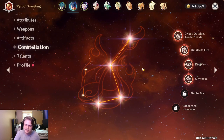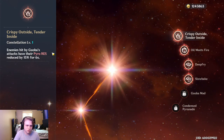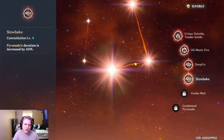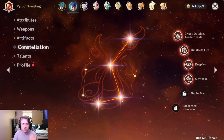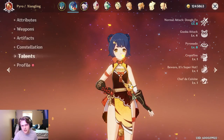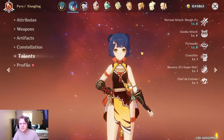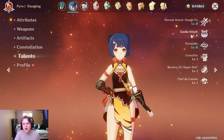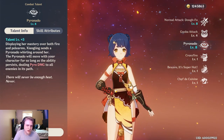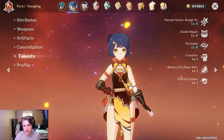As for constellations, I'm at C4. They're pretty solid — none are too broken for her. C1 decreases the pyro resistance via Guoba, and the best one here is probably C4 which increases the Pyronado duration, though that's more for support Zhongling — I'll be making a build for that as well. For talents, I have normal attack at level 8, boosted by Childe's constellation up one more level. Guoba is only level 4 — definitely want to get that up. Pyronado is at level 8, plus I get a plus 3 from my constellation, which is very nice.